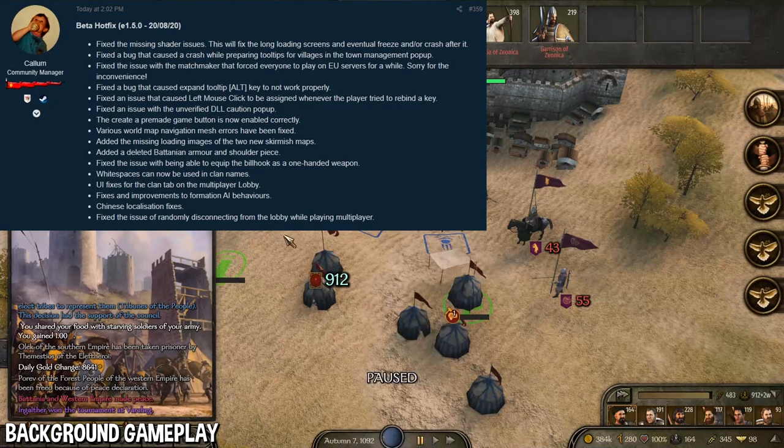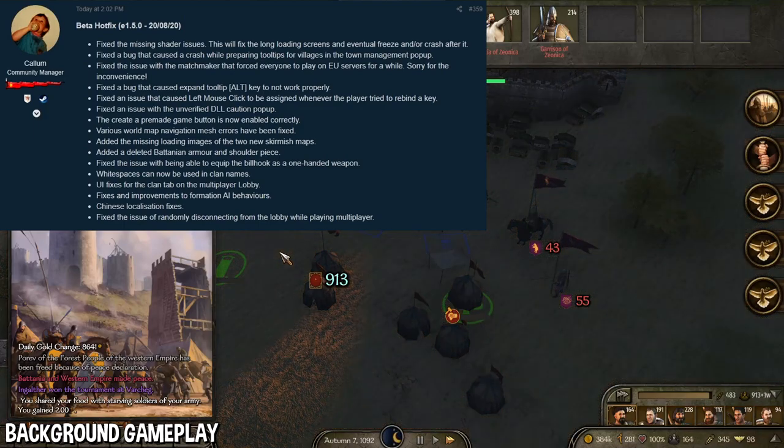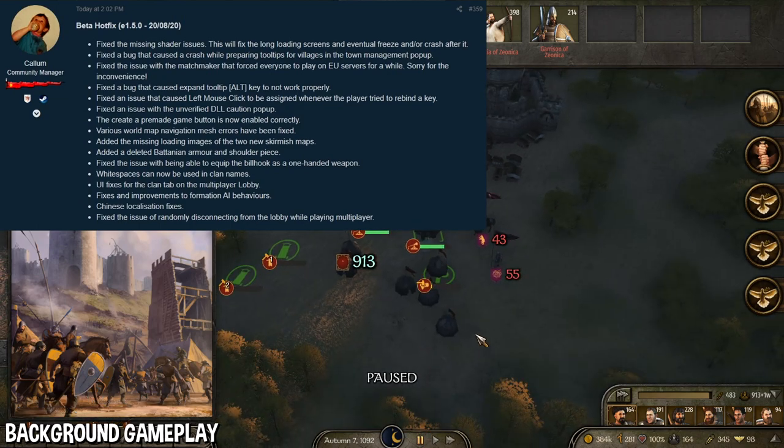Next, they fixed the bug that caused a crash while preparing tooltips for villages in the town management pop-up. I did crash on this as well, so good to see another crash fix. I'm pretty sure it was affecting a lot of people.